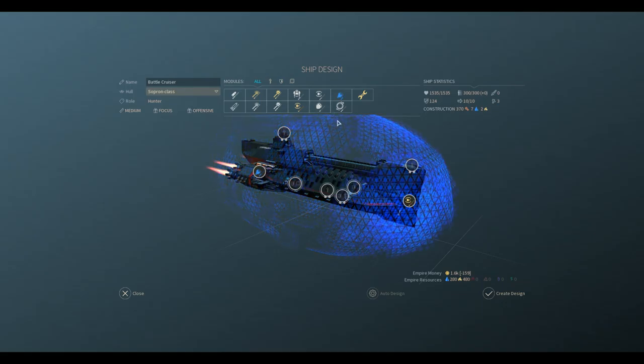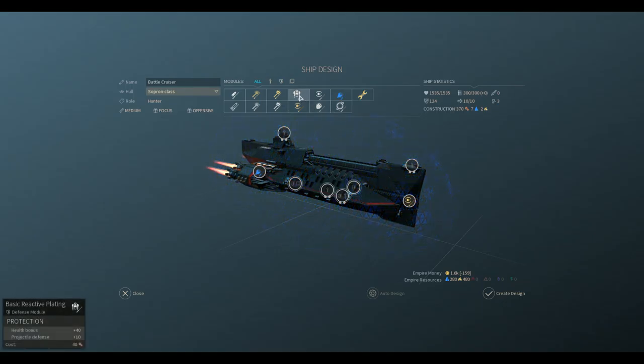First things first, let's upgrade the engines. This is going to be an all-upgrade vessel. Grade the shields. We're not looking hot on armor but we've got level two armor — we'll add that in. Of course, weapons — we only have these level two lasers, so we'll add lasers.